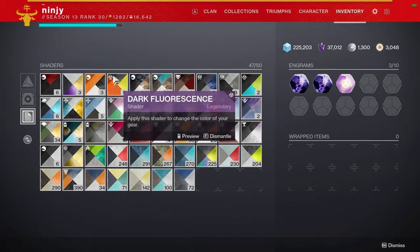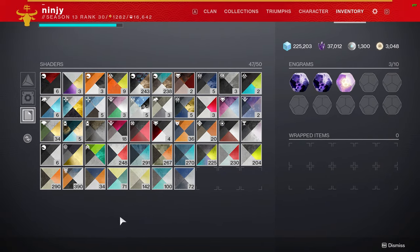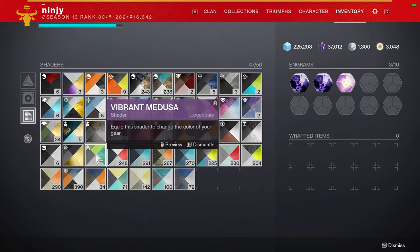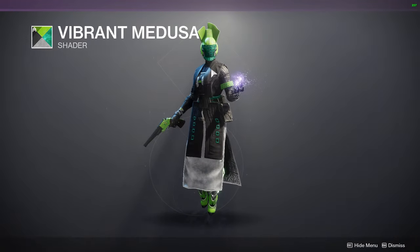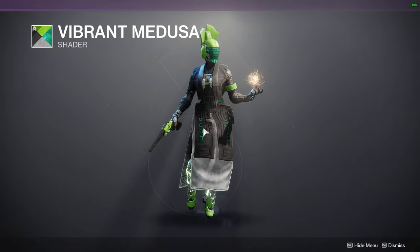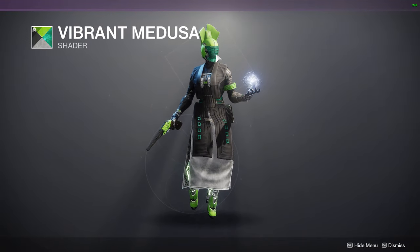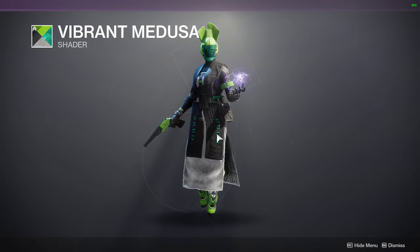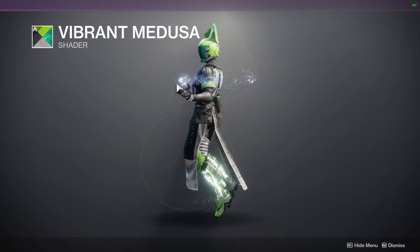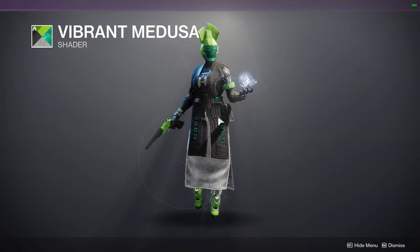I actually picked some winners this time — I was a little bit more prepared than last video. First and foremost, we're going to look at Vibrant Medusa, one of my favorite shaders in the game. One of my favorite colors is lime green, so check this shader out. You have a nice matte black on the armor all throughout, and then you have different tones of green — lime green, and then more of a darker lime, almost foresty. You have dark greens all over the place, and then lime green in other places. I think it looks really good, I think it pops, I think it looks really dope. That is Vibrant Medusa.